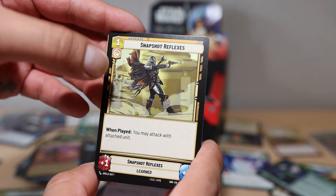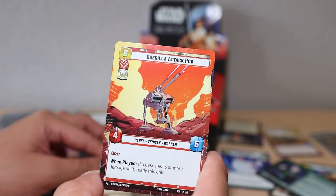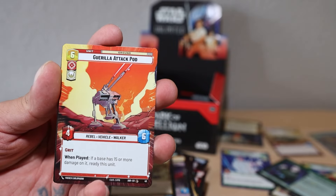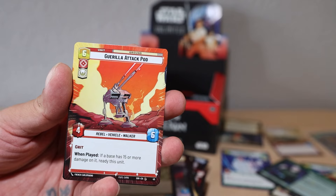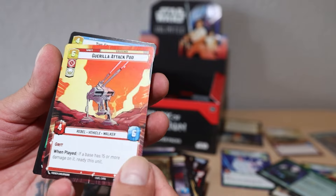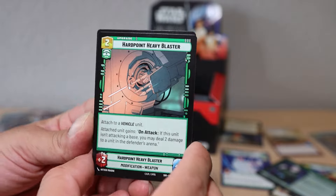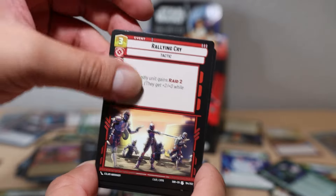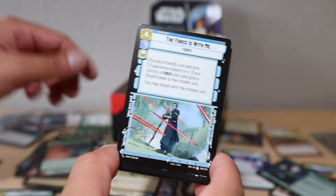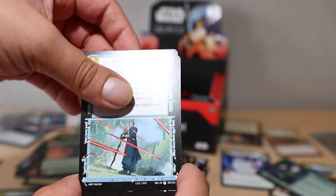Waylay, Snowtrooper Lieutenant, Snapshot Reflexes. A one-one-one - that's Mando! 'He may attack one attached unit.' That's dope. And here is our hyperspace card - Gorilla Attack Pod. You can get hyperspace cards for every single card, and then foil versions of them too. This is so fun to have hyperspace decks - in Hearthstone I'm an all-gold deck person.